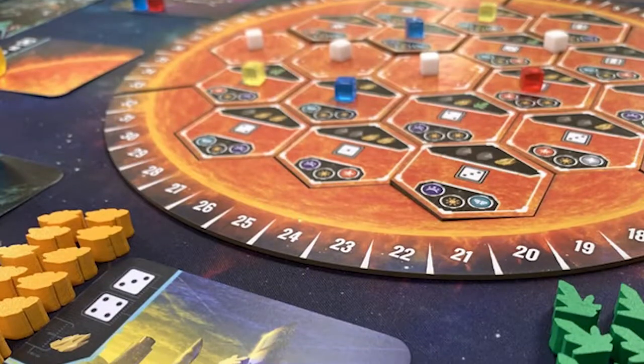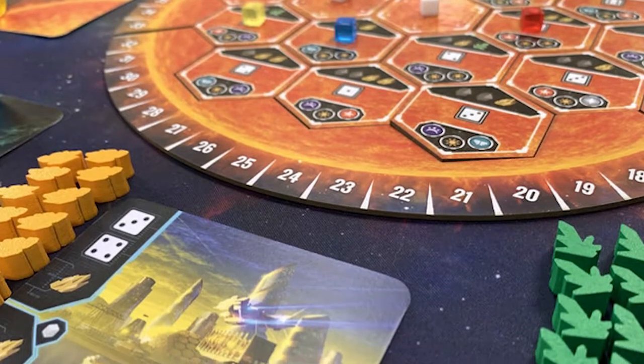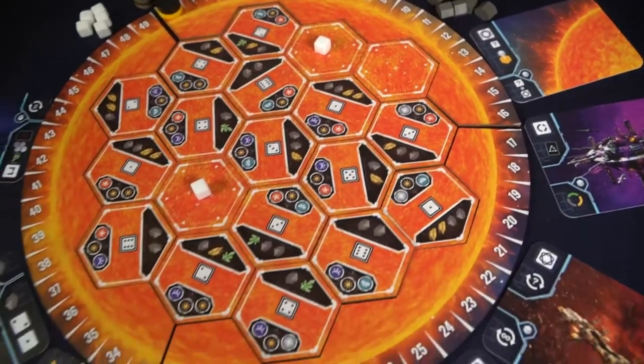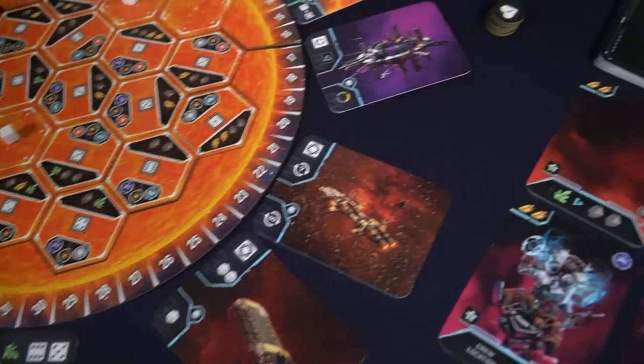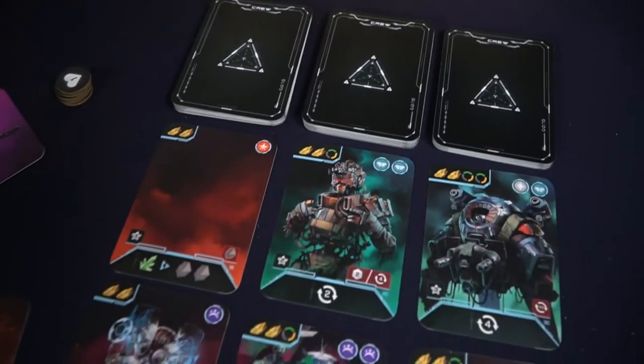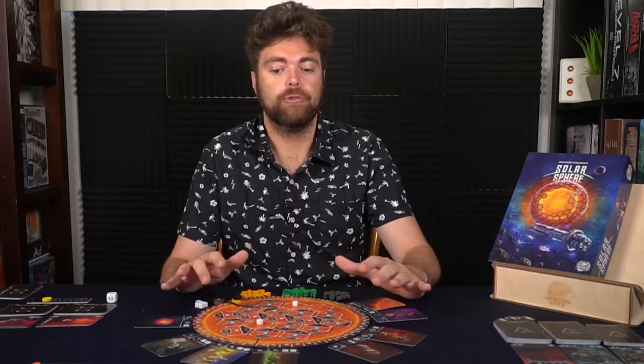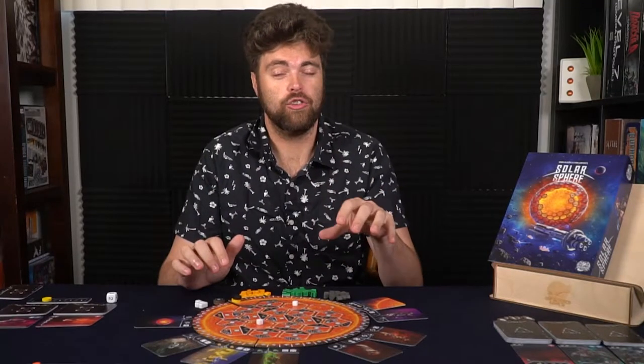Hey guys, welcome back to another Unfiltered Gamer board game review for Solar Sphere by Dronda Games. It plays 2-4 players, takes roughly an hour to play, and is for ages 13 and up. In Solar Sphere you'll have a crew of ships and drones, and your goal is to build the Solar Sphere. Invaders are there to stop you, but you can gather specialists to help. You'll be landing on different locations around the Solar Sphere and placing drones on it to gain a foothold in areas you're trying to control.